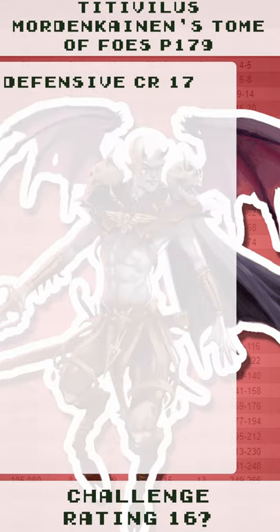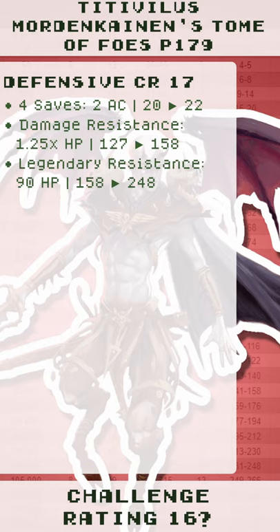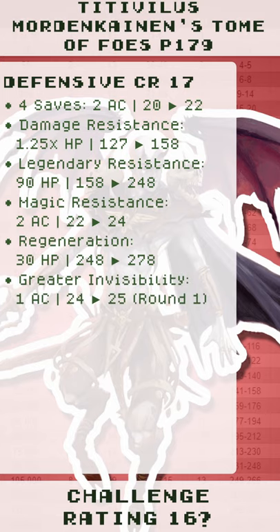The book says they should be a CR 16. The DCR 17 comes from 4 saves, 2 AC, damage resistance, 1.25x hit points, legendary resistance, 90 hit points, magic resistance, 2 AC, regeneration, 30 hit points, greater invisibility, 1 AC.